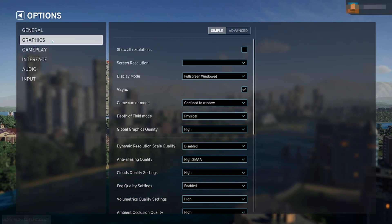The first thing you want to do is go into your options, then graphics. As I scroll down here, let's take a look at some of the things you can change.